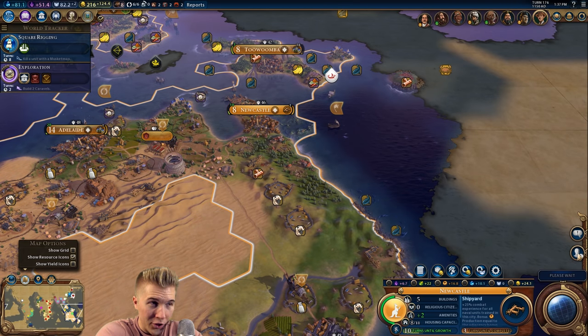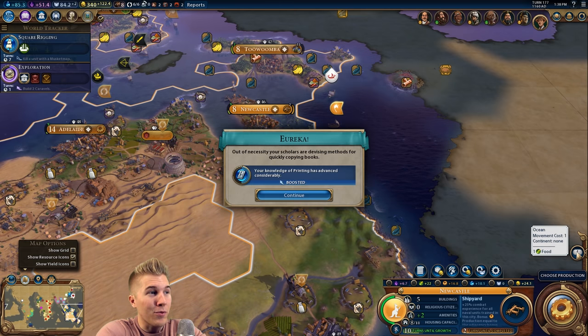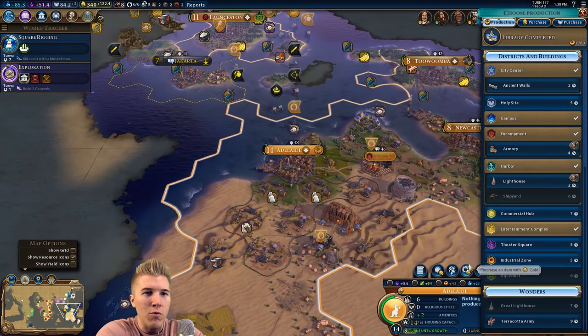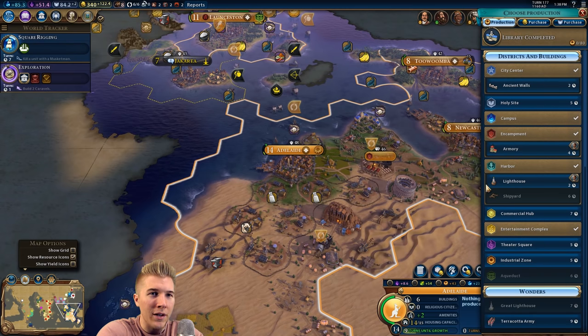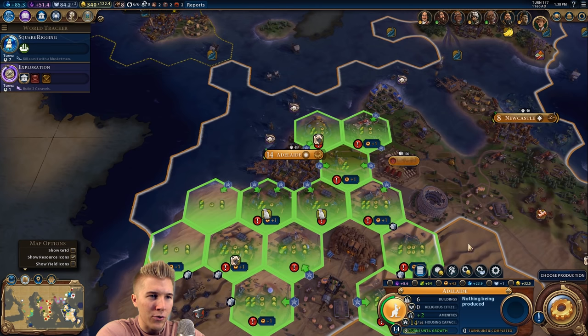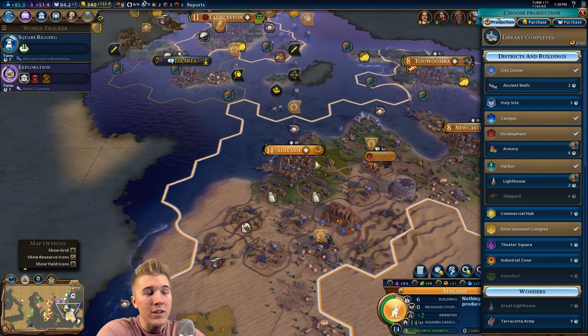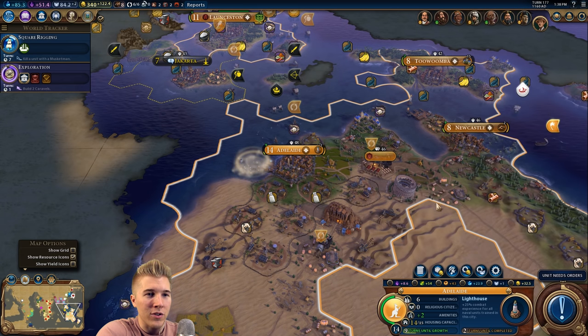Making 124 gold per turn entirely with only internal trade routes — that's pretty good. Eventually I'll trade with somebody, but now's not the time. So how would your industrial zone be? Not very good — one adjacency bonus. This is the city we should probably build it in, though. Let's go with the lighthouse, because right now you are suffering housing-wise.